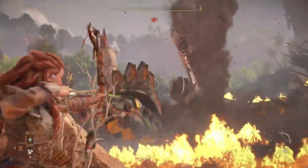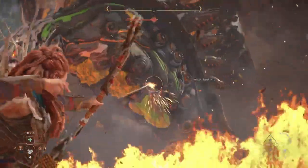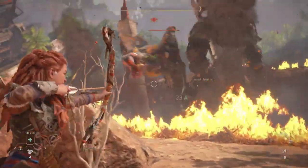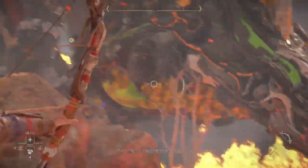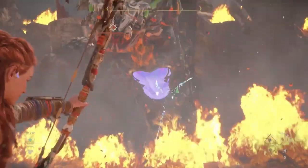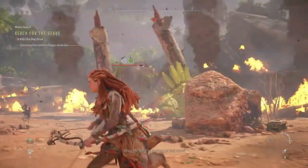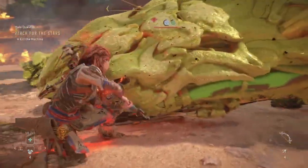You can see as I continue to land these shots on the sack that it takes six arrows overall in order to have it destroyed, though it may not require as many hits on easier difficulties. Once the sack is destroyed, be sure to run up to Slitherfang while it is on the ground to land a critical hit and deal even more damage.